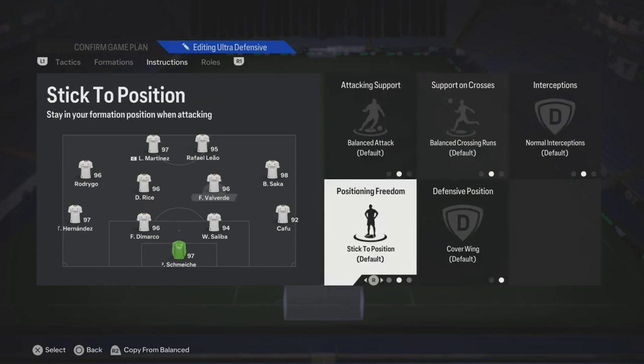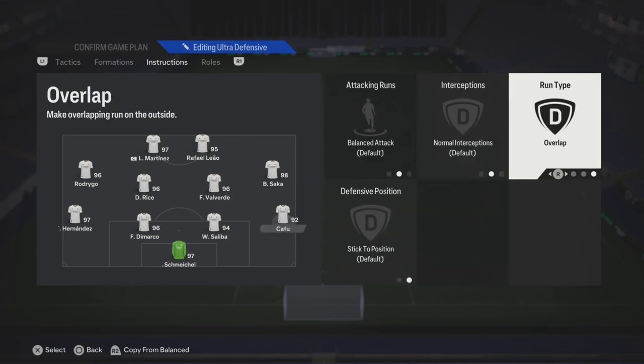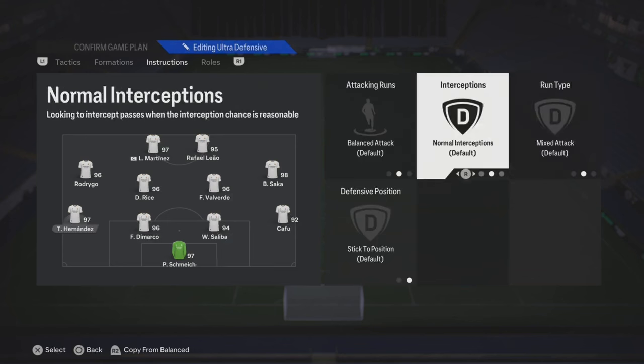Your CDM: stay back, cover center. The more attacking one with the better work rate, you can put on default, cover center. Full backs are going to overlap and create triangles so you can link up the play for your attack — you can put that on both of them.